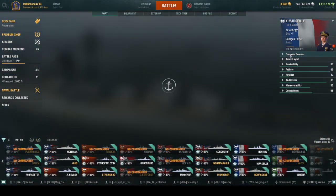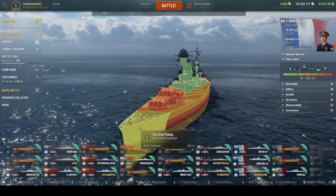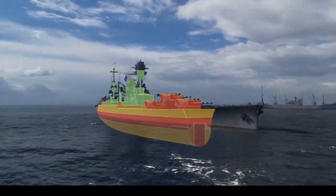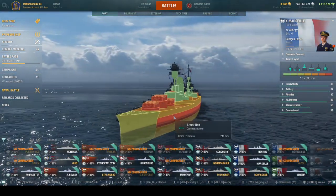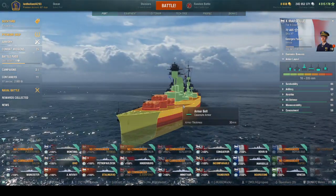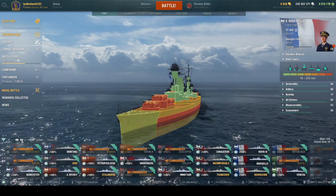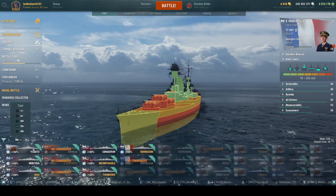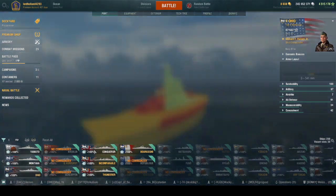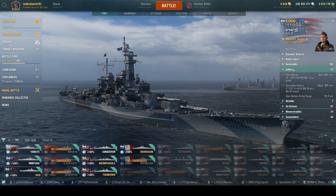Take Marseille, for example — you can still overmatch Marseille. Let's say you miss the bow, and French armor is wacky so you don't citadel it — you're still going to pen the hell out of it. You're still going to pen the hell out of everything you face. If you don't get a citadel, you're getting massive pen damage, because remember this is basically a Thunderer in terms of gun caliber, so you're still going to do great damage.